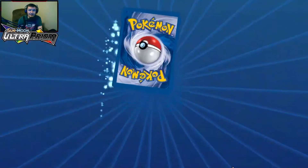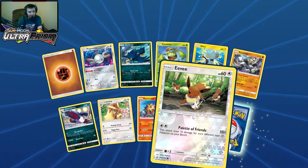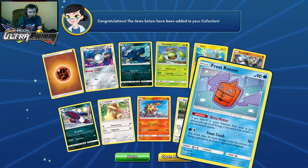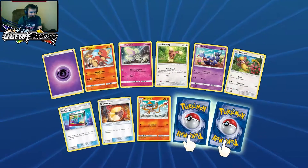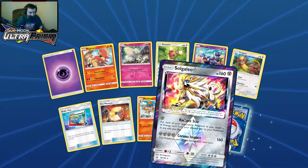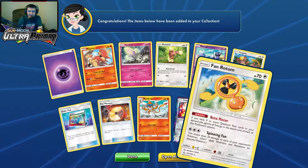Moving to pack 16 — still not having the greatest pulls. Reverse holo Eevee and back-to-back Frost Rotom. Pack number 17 — another Solgaleo Prism, what the heck. And Fan Rotom — getting real tired of Rotom.